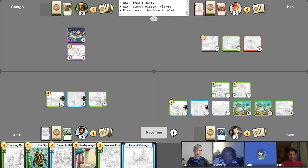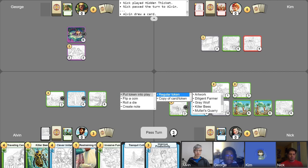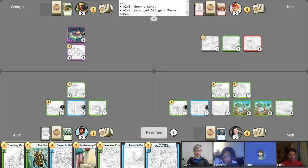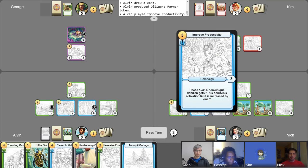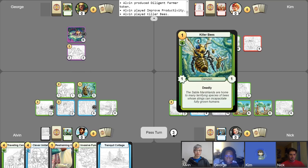Get gold for turn. Phase counter. Free draw. I'm going to go ahead and produce a token with my Work the Fields — it'll be a Diligent Farmer. I'll use the Diligent Farmer to essentially go up one gold. So I'm going to play Improved Productivity for three gold, and then I'm going to play Killer Bees for one gold. That'll be it for my turn. Pass.